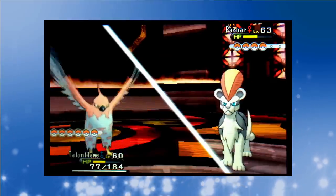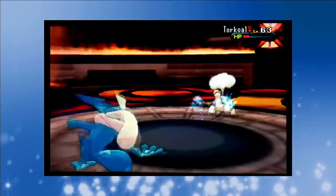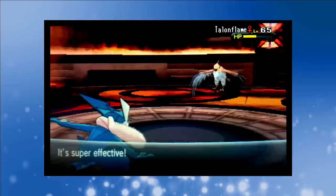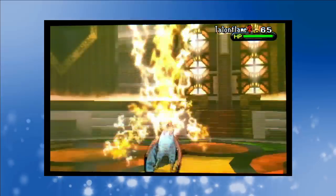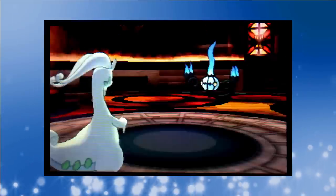The battle starts with Talonflame facing off against Malva's Pyroar. It takes a couple of tries but Brave Bird cuts it down. Malva calls on her Torkoal next and Stone Edge wipes out Talonflame's remaining HP. We send in Greninja second and retake the advantage with a few blasts of Water Shuriken. Malva's Talonflame is out third but when Water Shuriken can't score the KO, Brave Bird eliminates Greninja. A critical hit Thunderbolt one-shots Talonflame. Chandelure is her final team member and after her Flamethrower takes care of Pikachu, Goodra takes down Chandelure to earn us the win.